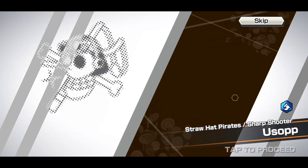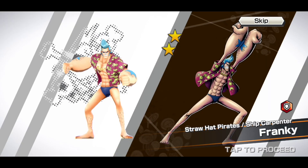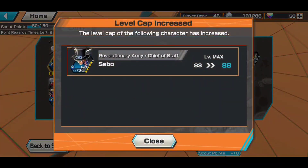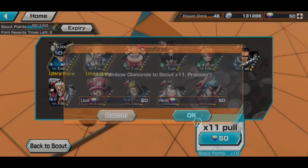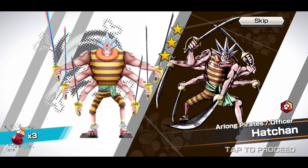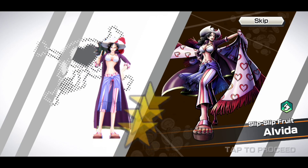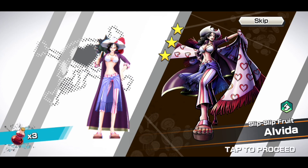I feel like these two characters are going to definitely be top tier, SS tier characters. The Zoro just seems like he does not die and keeps dealing out massive amounts of damage, while Sanji keeps capturing a ton of treasure and doesn't die, thanks to their recovery abilities. We'll see how that plays out - we really won't be able to tell until we actually get some gameplay going with them.